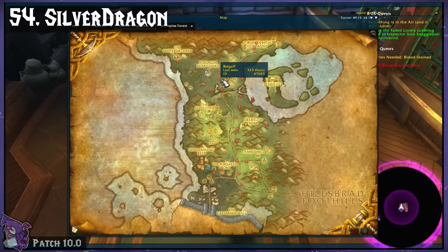Silver Dragon. Similar to Rare Scanner, this shows rare locations and alerts you to them. I like using this for the old world rares.